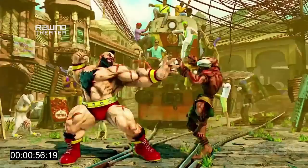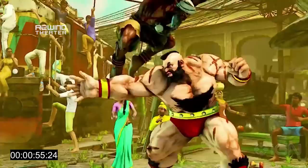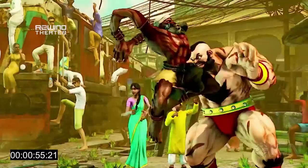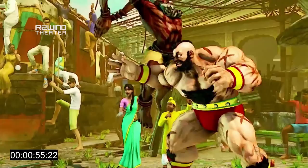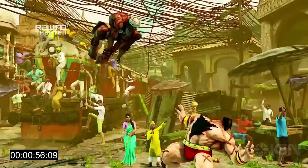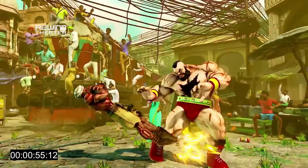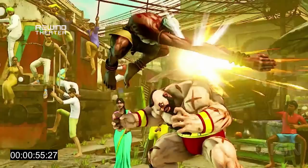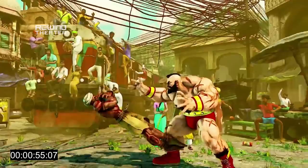That's a jump back fierce. The trailer makes it look a little bit like it might have been a combo, but it really looks to me like he's back to neutral there and maybe even throwing out a move. I'd say that probably didn't combo — still, the fact that he can jump back fierce and that it will hit a grounded opponent is pretty significant. Maybe it's because Zangief is a pretty large hurtbox character. Maybe this could even on some characters be like an instant overhead. That would be interesting.